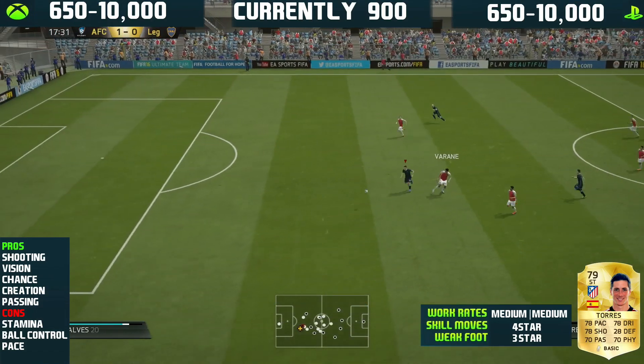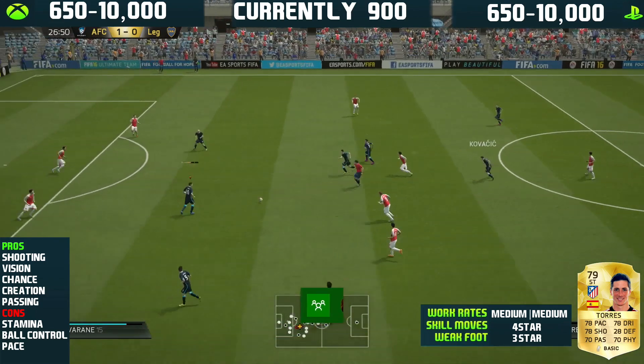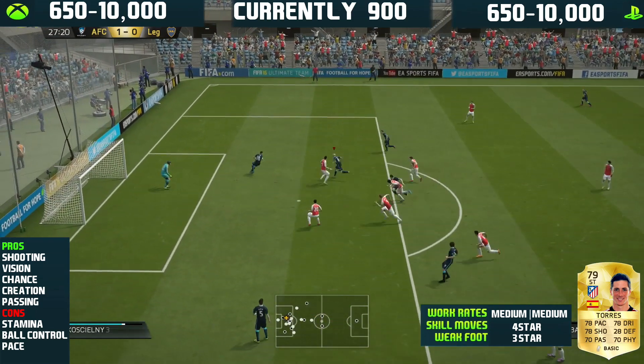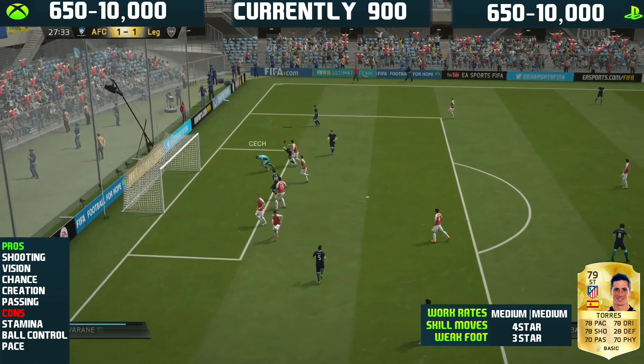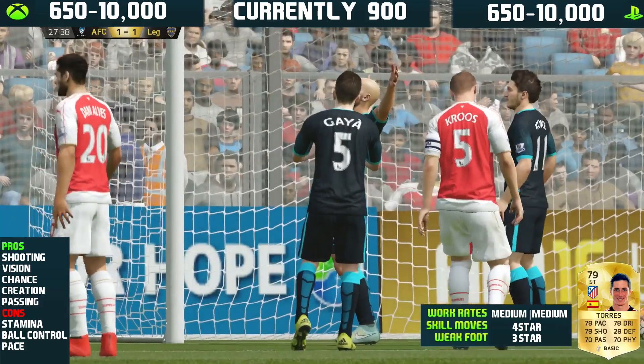And there we go. At the moment, Torres is going for 650 to 10,000 coins on both the Xbox and PlayStation markets. Currently he's going for only 900 coins, so if you're looking to save some coins from Team of the Year and get a cheap, decent striker, Torres is your man.